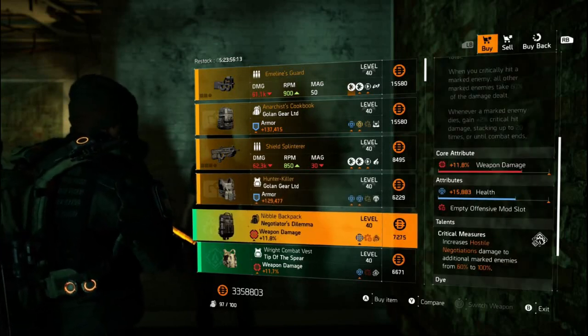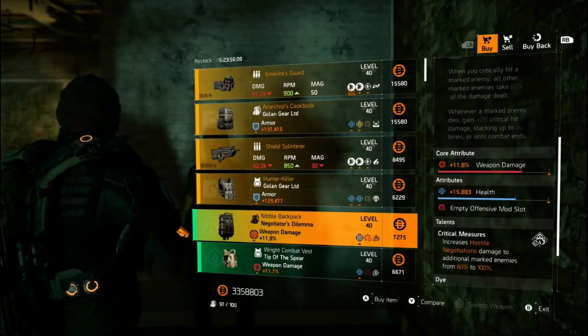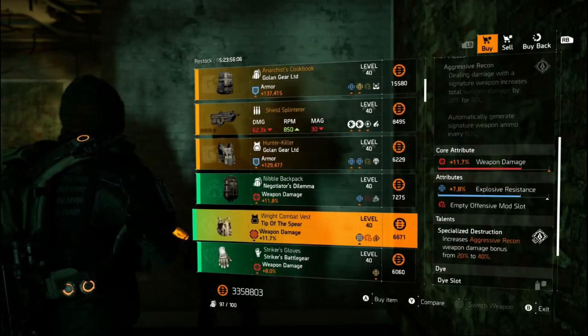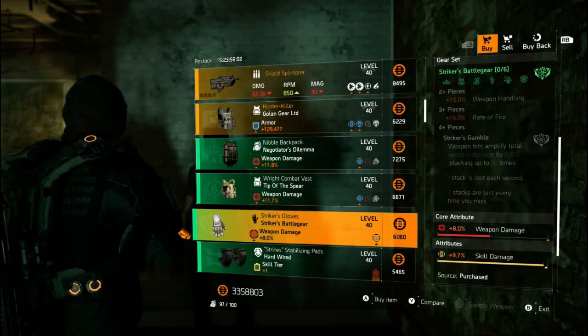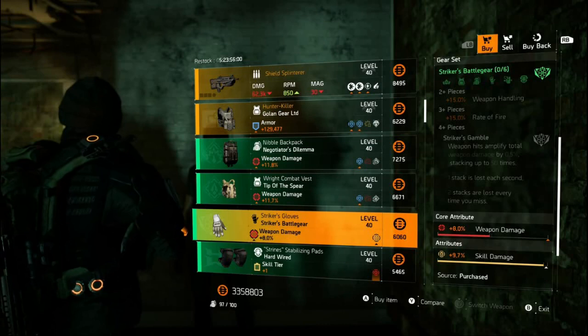Moving to the gear set items — this Negotiator's backpack has 11.8% weapon damage and health. I'll pass, but you might not. We've got a Tip of the Spear chest with 11.7% weapon damage and explosive resistance — no thanks. Striker's gloves with 8% weapon damage and a near max roll of skill damage — maybe stat bank the skill damage if you don't already have it. Maybe.